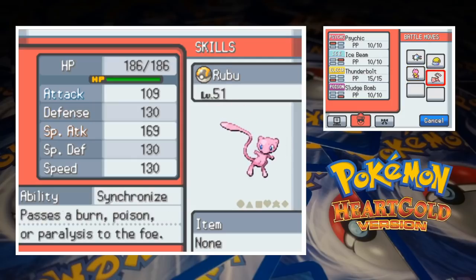Finally, we have Rubu the Mew, who's at level 51 with the moves Psychic, Ice Beam, Thunderbolt and Sludge Bomb. We've got Ice Beam there to cover any ground types that are giving the rest of the team problems. Aside from that, we've just gone for some diverse special attacks. Okay, this is for Kanto Gym Badge number 4. Let's go for it.